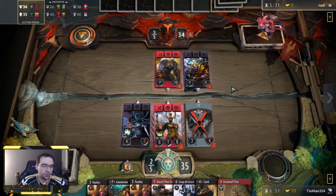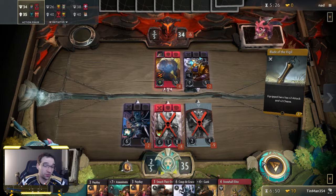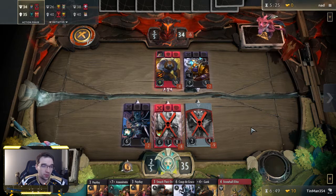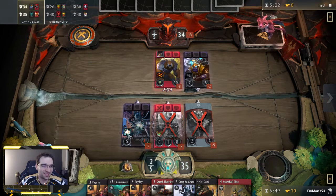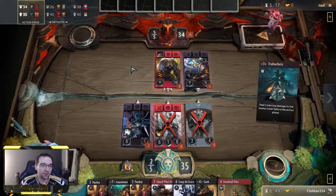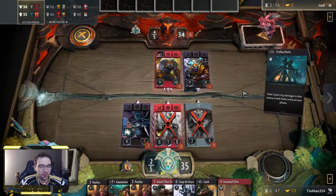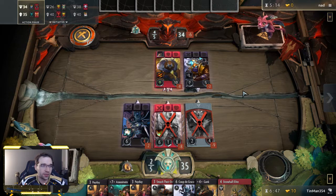That wouldn't be ideal, but nothing we can really do about it. The only other option would have been to gank Urza, which I don't think would be right. The Blade of the Vigil — that's not a Blink Dagger, but that's actually kind of annoying with the Fury Swipes because it gives minus armor to Phantom Assassin. Typically when you see seven gold spent you assume Blink Dagger, but our opponent's mixing it up a little bit — maybe they have a newer deck that's not quite as complete.